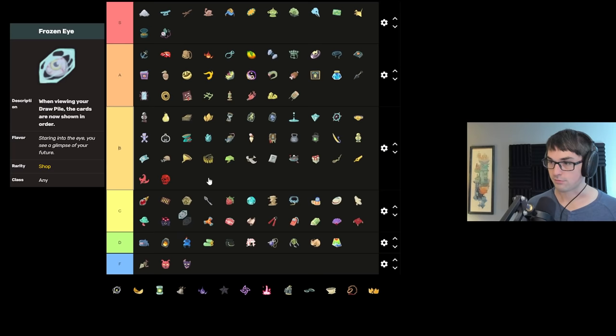Frozen Eye lets you see the draw pile in order — the more draw you have, the better this gets. It takes a little patience and willingness to think your turns through, but what Frozen Eye does is quite powerful. Not universally useful and doesn't add numerical value you can directly observe, which makes it hard to want. But the effect is really useful if you're willing to use it — just quickly knowing if you'll draw a key card next turn or the turn after can be extremely valuable.